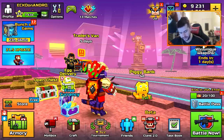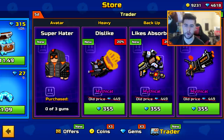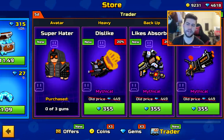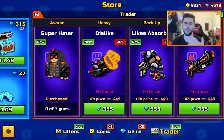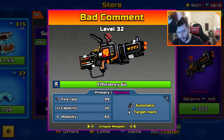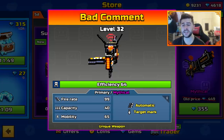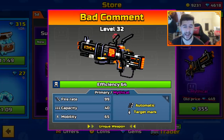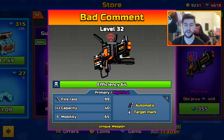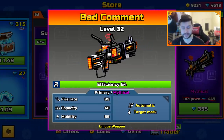Let's go to the traders van — we do have a new traders van. I'm going to wait for this to drop on iOS before we check them all out in detail. There are three different weapons and one skin. Starting with the primary, this is called the Bad Comment. Efficiency 64 on my Android account. It's primary mythical, automatic and target marking. Fire rate 99, capacity 40 and mobility 65.